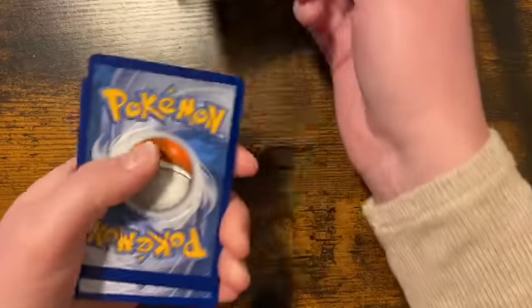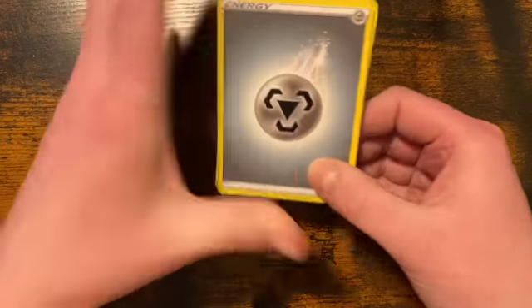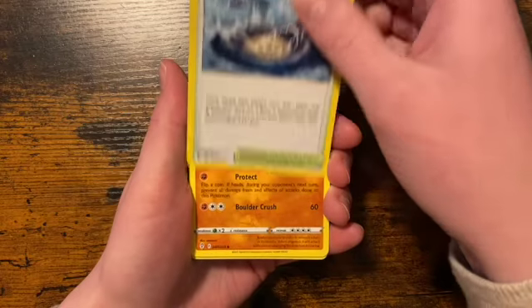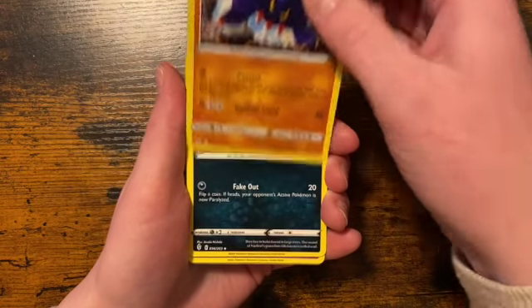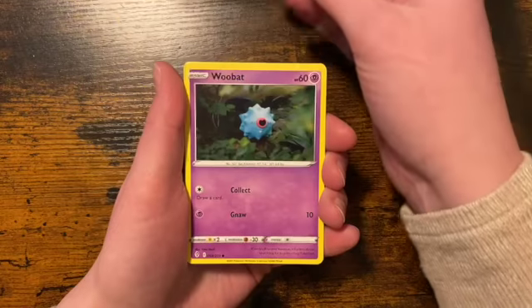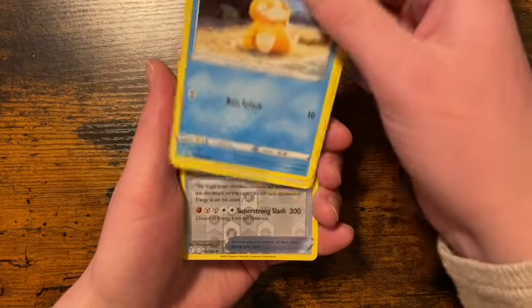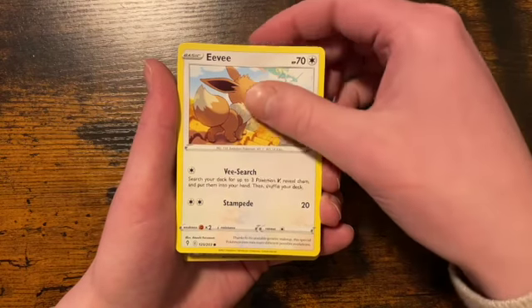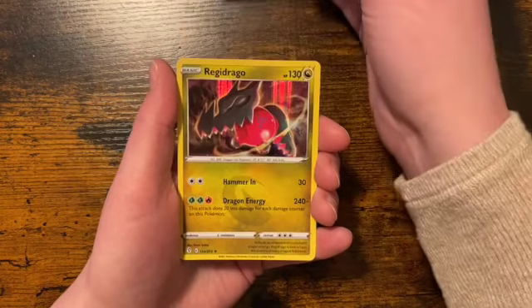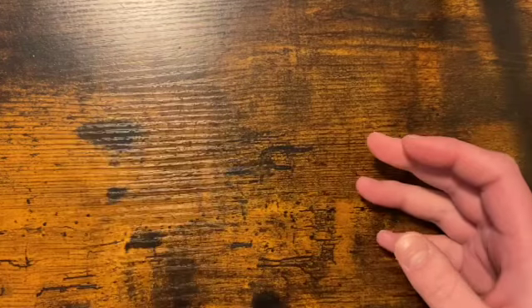Looks like we have a dark card again, so the pattern holds — we should see something good. Starting off with a steel type energy, Stormy Mountains, Boldore, Nuzleaf, Bagon, Woobat, Timple, Psyduck, Eevee, reverse holo of a Single Strike Scroll of the Fanged Dragon, and our rare in the pack is a holo Regidrago. Back-to-back legendary shinies — no V's or anything yet, but we're early into this pack opening and we have a lot of packs today.